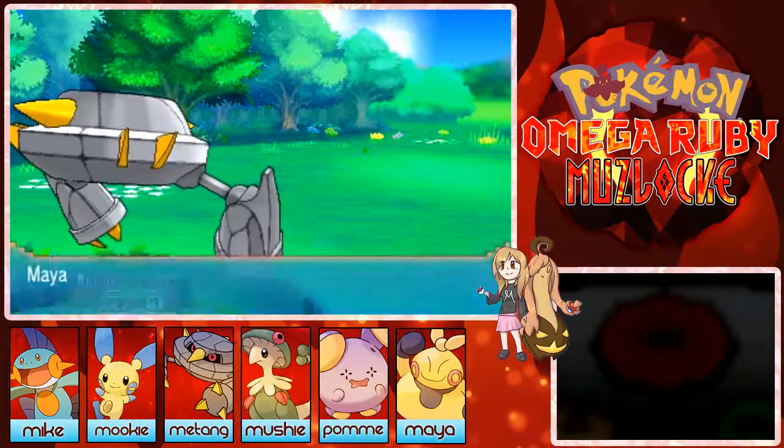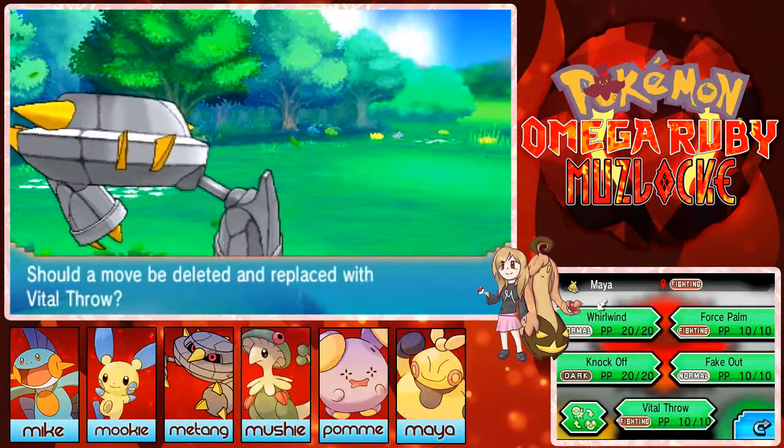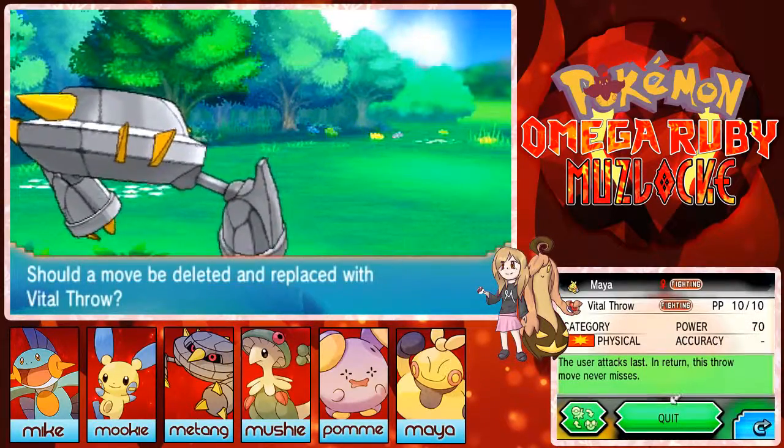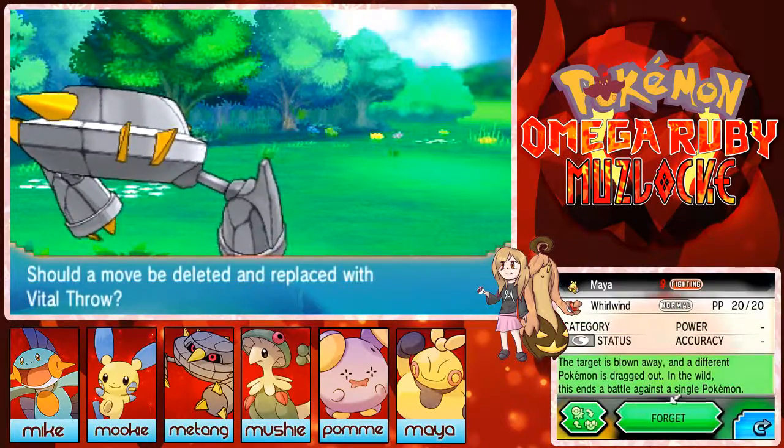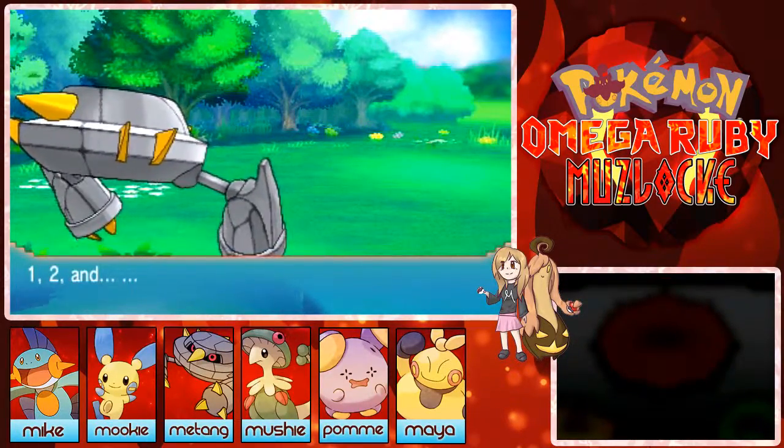Maya grew to level 22! Vital Throw — is that a good move? Oh, it never misses! I should actually want that. I probably won't use Whirlwind.